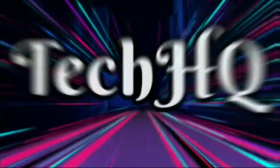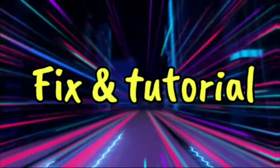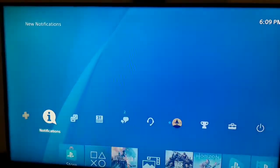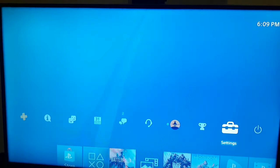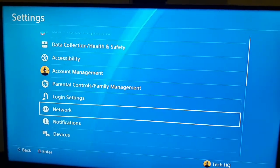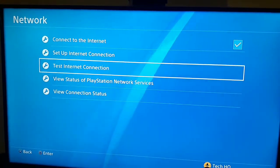To fix this PS4 error code, first go to the top bar and select Settings. Scroll down and select Network. When you're here, I recommend you first test your internet connection.